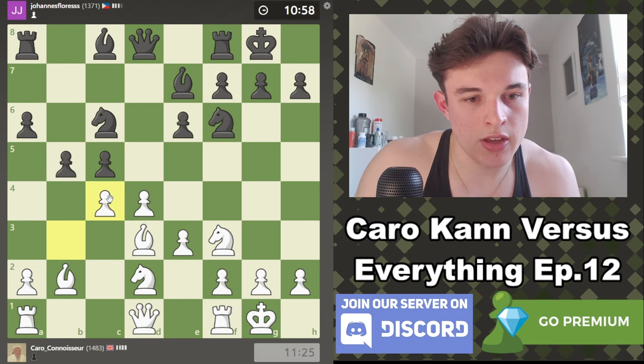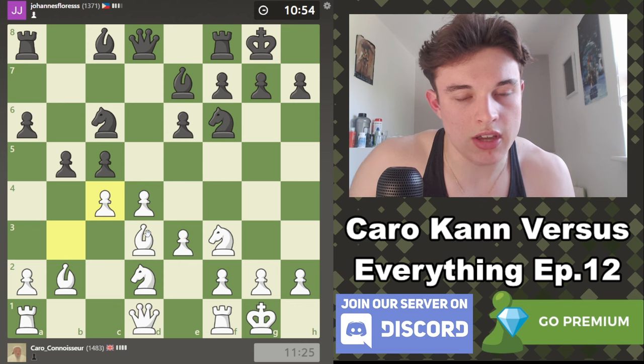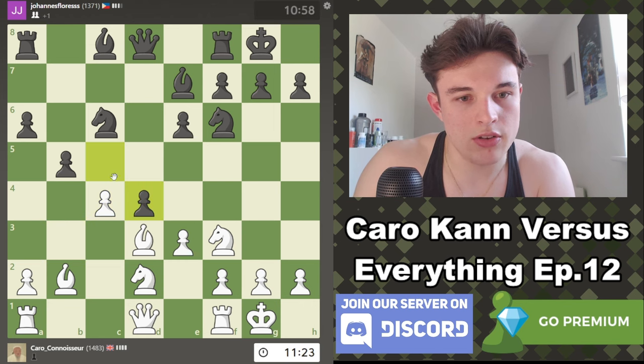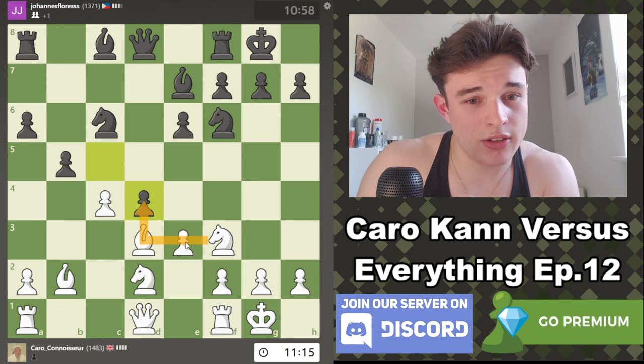He does go for this. Like I said, he has three attackers on d4, but we have three defenders, so we're okay. Our bishop looks incredibly strong. If we can get d5 in at some point, that might be very good. He takes us on d4 — I think it's probably better to take with the knight rather than the pawn.